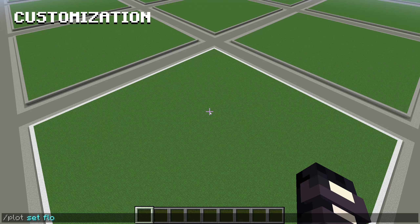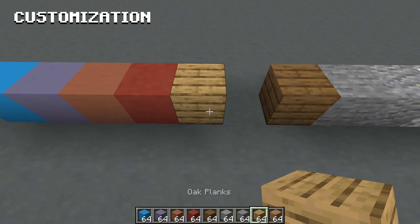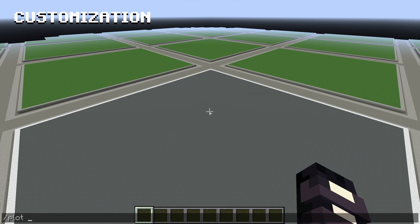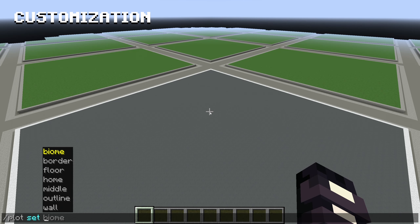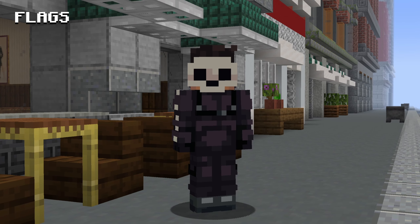Say we didn't want grass as the floor — we can easily change that with plot set floor, and then use any block that we want. This can be really helpful if you want something neutral to make choosing colors easier. There are a few other options available here. I'd recommend just running the command slash plot set and trying out what each one does and whether or not it's useful to your process.